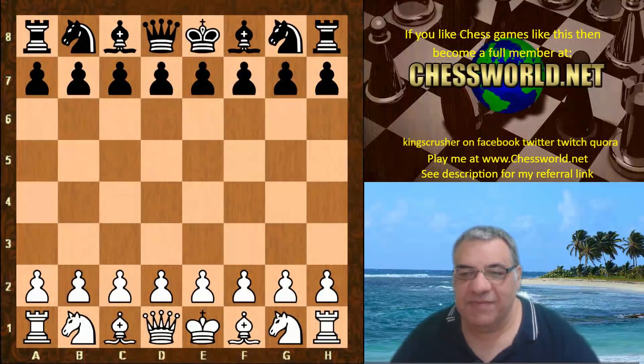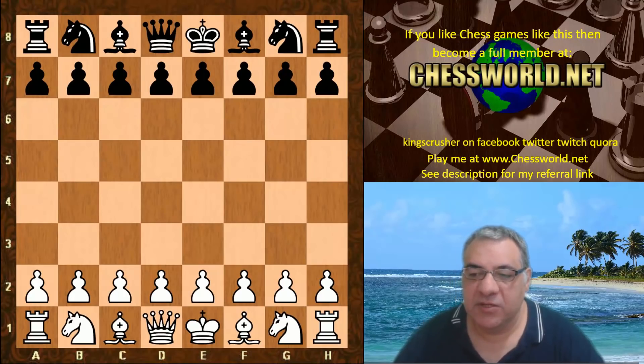Hi all, let's have a look at the World Chess Championship 2018, Magnus Carlsen playing with the white pieces against Fabiano Caruana.